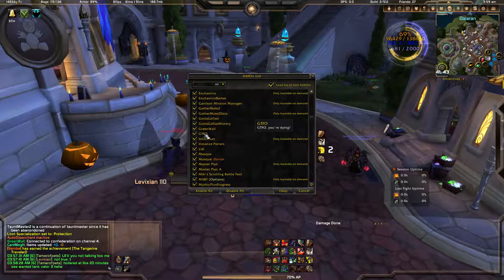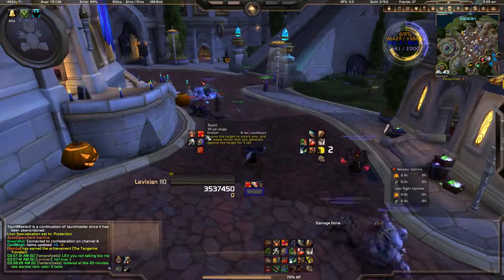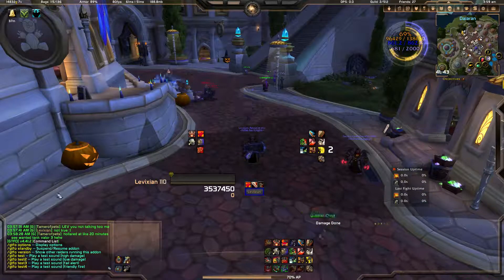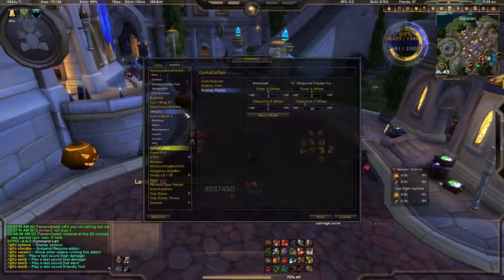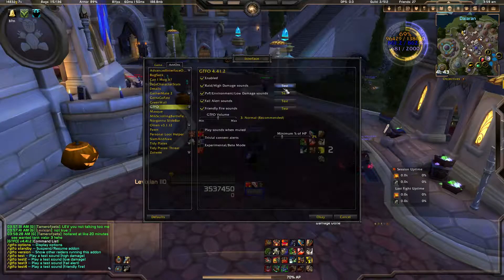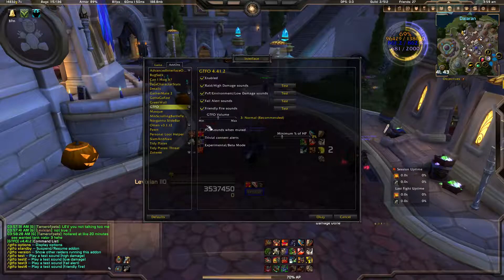GTFO. If you're standing in something harmful, it notifies you to get out. You can type slash GTFO and configure it in Interface settings. You can also have sounds played while you're muted. Very helpful.